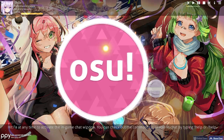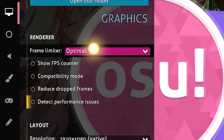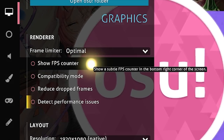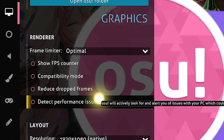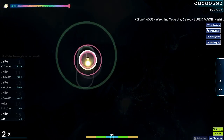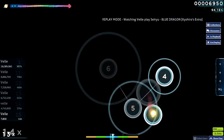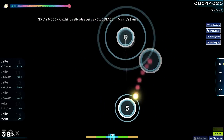First, go to Options and the Display section. Here you can change settings and show the FPS counter. Normally you should use compatibility mode or use the detect performance issues or reduce drop frames options, but reduce drop frames and detect performance issues can just cause lag. I was using compatibility mode before, but now I'm not.